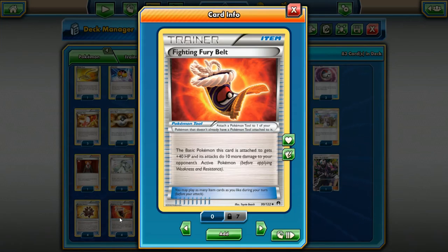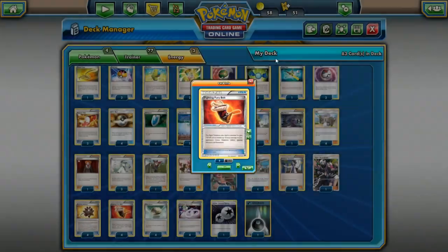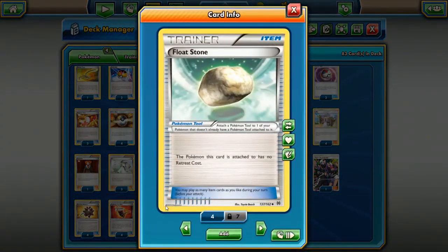If you're playing Basics though, you're going to want to play Fighting Fury Belt instead, because it gives the Basic Pokemon 40 extra HP and 10 extra damage to your opponent's active Pokemon. It's a great card especially in decks like Water Box and Volcanion.